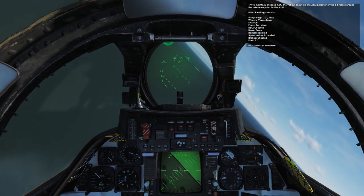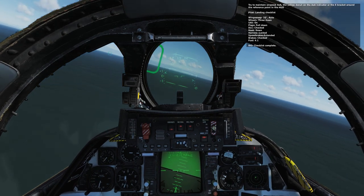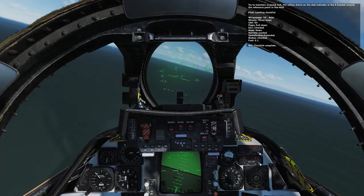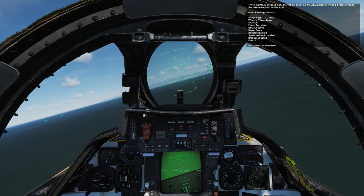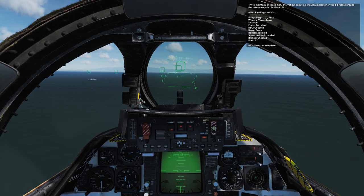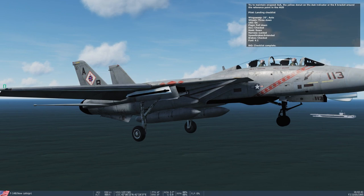Manning checklist: wing sweep 20 degrees auto, wheels 3 down, SAS on, flaps pull down, DLC check, hook down, harness lock, speed brakes extended, brakes check, fuel 4.1. Checklist complete.